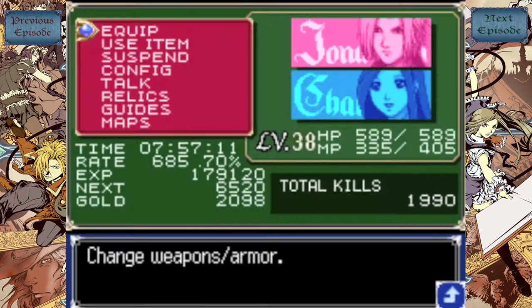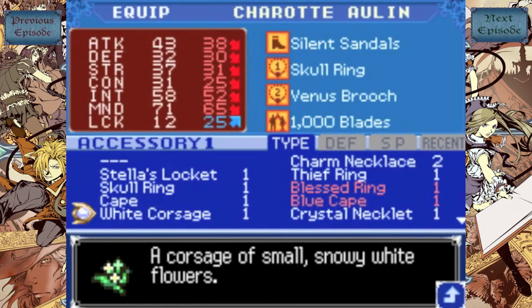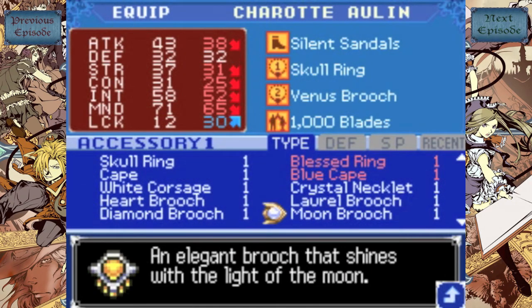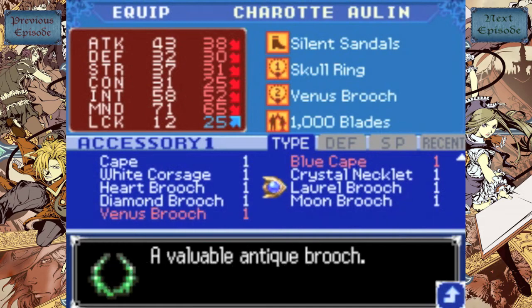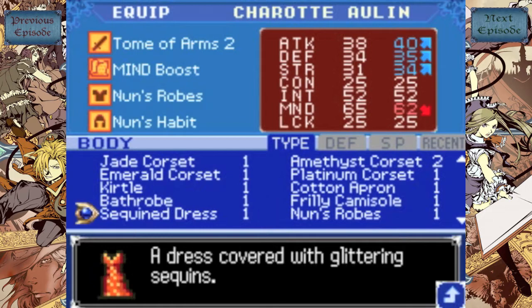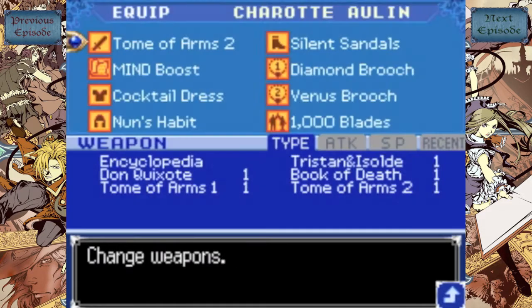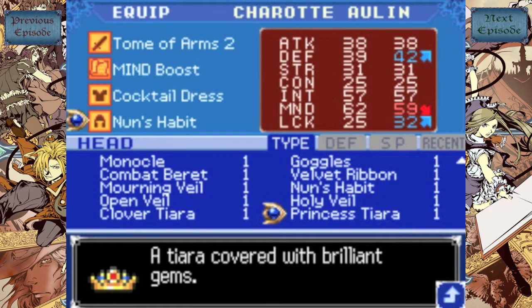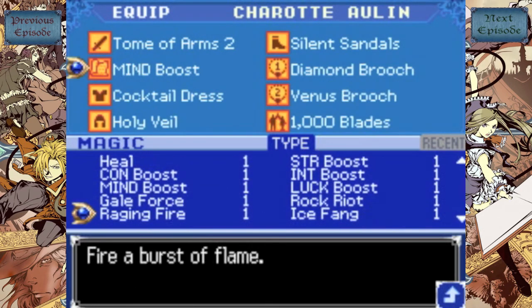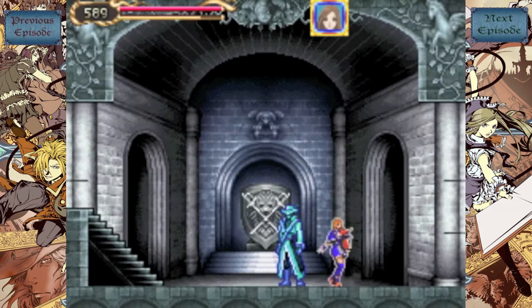First of all, I want to unequip the Skull Ring because I don't really need it now. I think I had the Diamond Broach before. I'll stick with the Cocktail Dress, and then I want to have the Holy Veil. I'll throw on Thunderbolt because it's just a really good attack, and there we go.